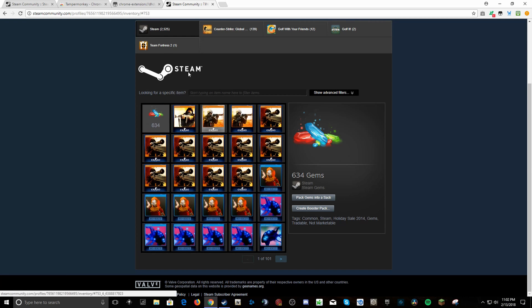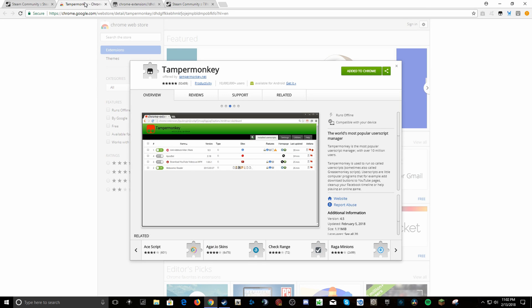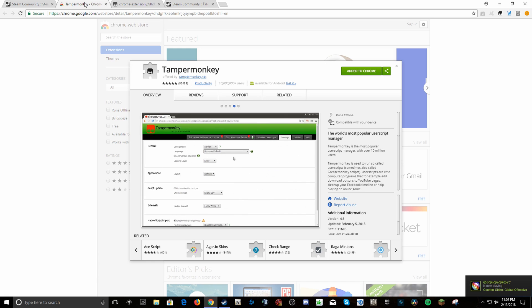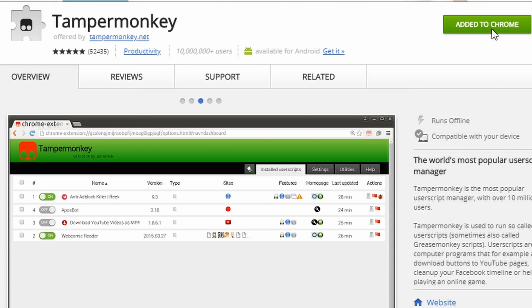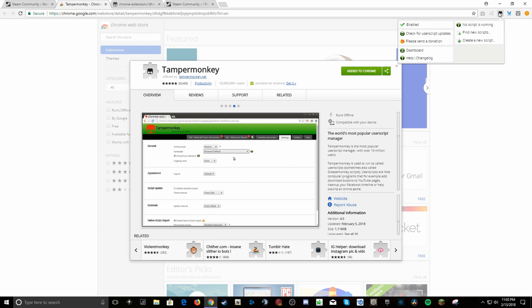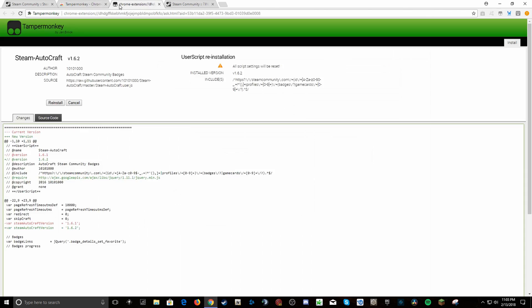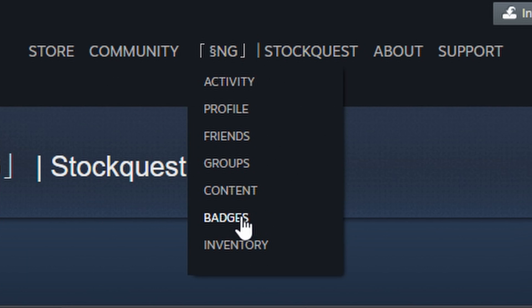Showing you what to download and what to do when you get all these sets. What you're going to need — I will give all the links in the description below. It has to be on Chrome. Get TamperMonkey; it's a Chrome add-on. I already have it — it's this little black add-on up here at the top. Once you get that, get Steam Autocraft. Again, these are going to be in the description below, and you install that.